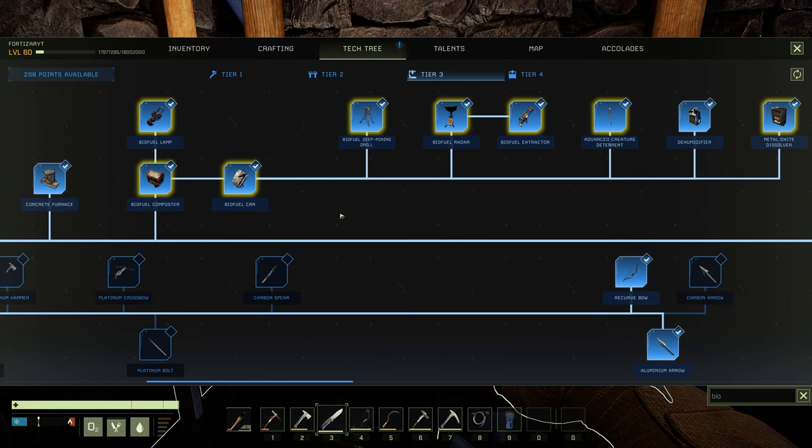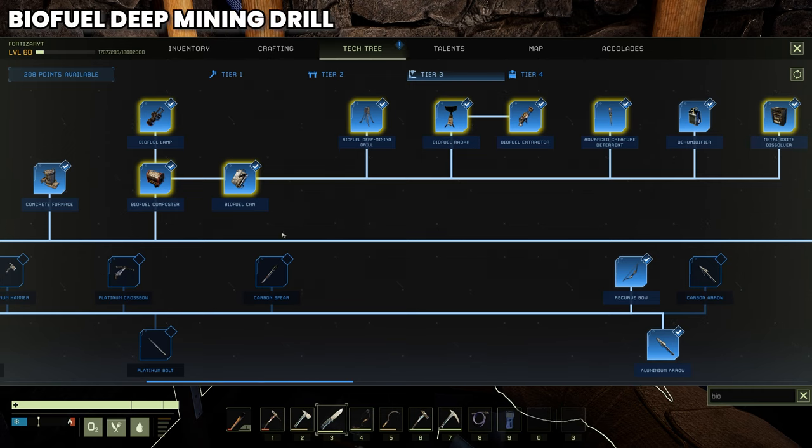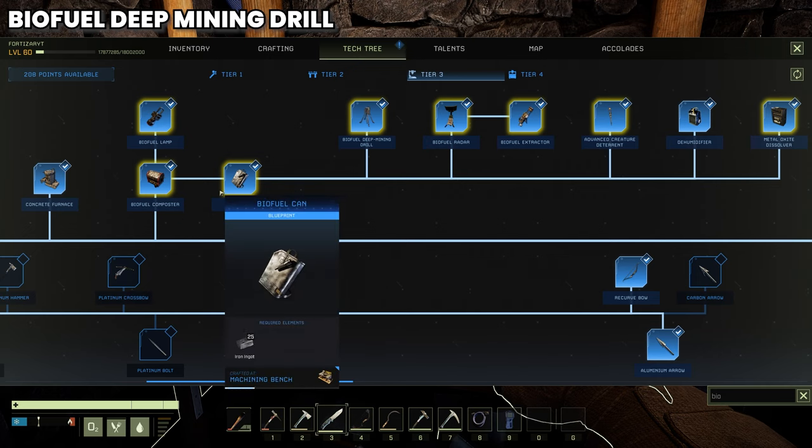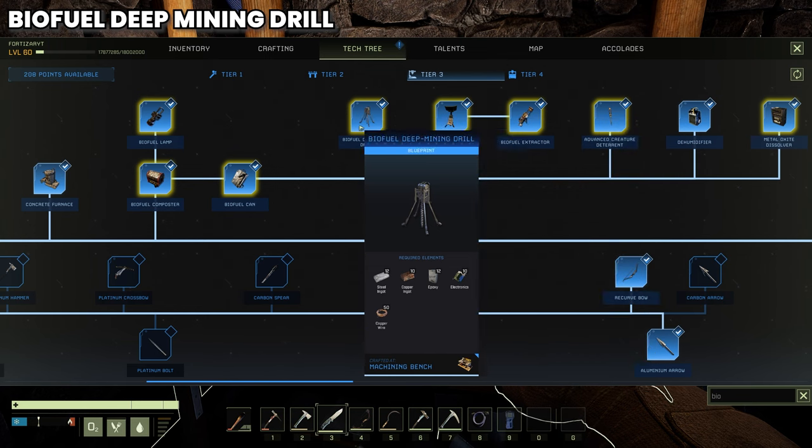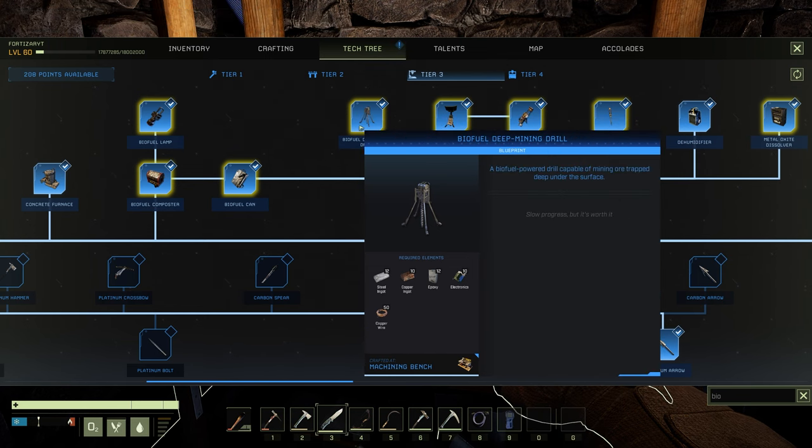There are a couple of items you need to unlock the biofuel deep mining drill. You will need the biofuel composter, a biofuel can, and the biofuel deep mining drill itself. These are all in your Tier 3. To craft the biofuel deep mining drill you'll need 20 steel ingots, 10 copper ingots, 12 epoxy, 10 electronics, and 50 copper wire — craftable on the machining bench.